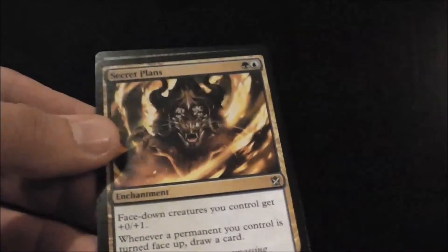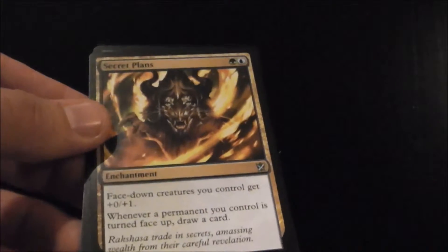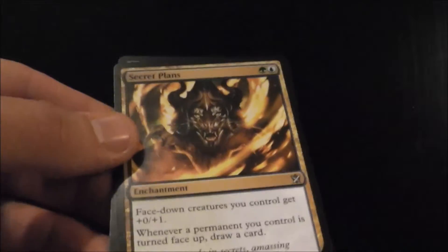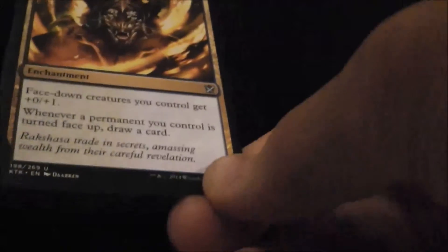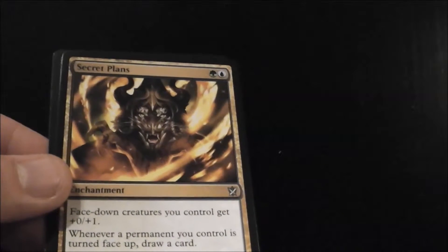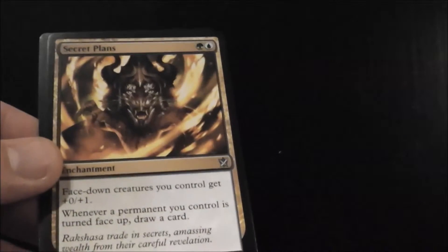Secret Plans is one of the build-around-me uncommons. If you want to do a Secret Plans deck, you want to take it first pick and build around it — that means playing as many morphs as you possibly can. It's good to keep your colors nice and lean, sticking as close to green-blue as possible, but sometimes five-color morph with a couple of Secret Plans is the way to go. The deck really comes together if you have three Secret Plans — two is passable, but three is ideal.